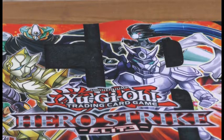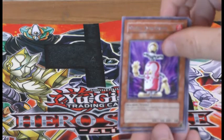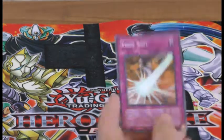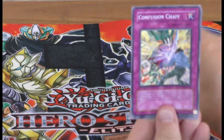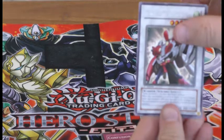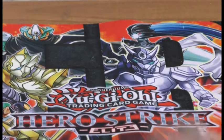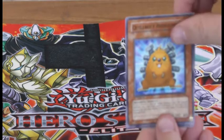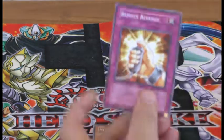Healing Wave Generator, Confusion Chaff, Nitro Synchron, Shield Warrior and a Quick Shot. That's a big one in here. Healing Wave Generator, Confusion Chaff — it's a Turbo Warrior — Speed Warrior, Shield Warrior. I just saw the white when I picked it up. Quilt, Bolt, Hedgehog, Healing Wave Generator, Junk Synchron, Remote Revenge.